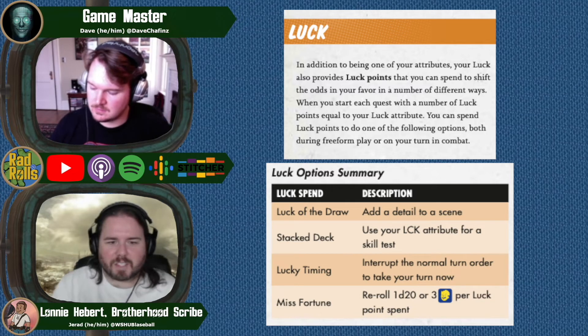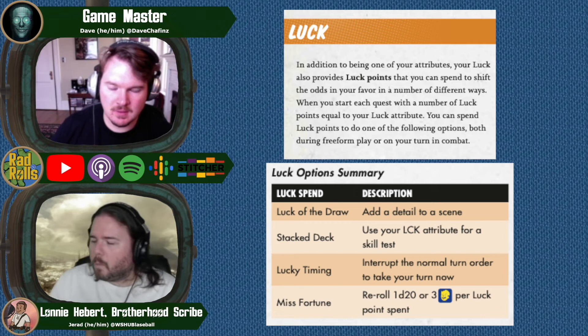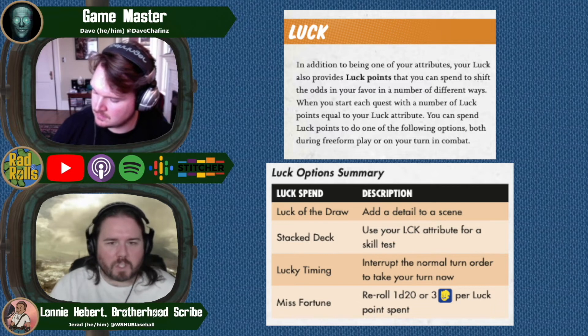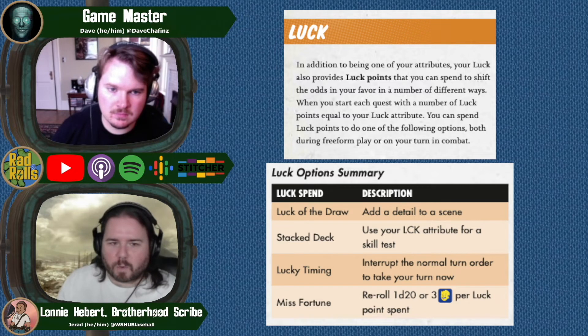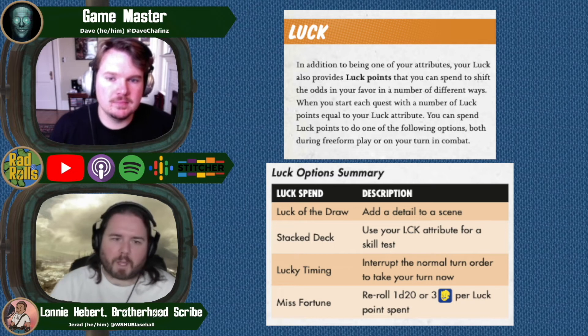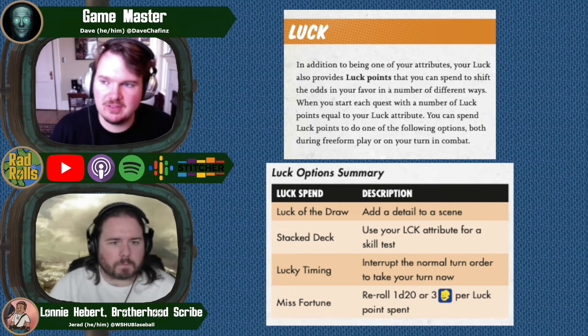There are statistics that go into this — this is the rules cast, not the stats cast, but if you want to talk math one day let me know. In a lot of situations, unless you have something like 10 luck, using Misfortune to re-roll one of your d20s could potentially be better. If you're rolling five d20s it might be good to use Stacked Deck, but if you're rolling two d20s you're probably better off with a re-roll — that's just me estimating the math.